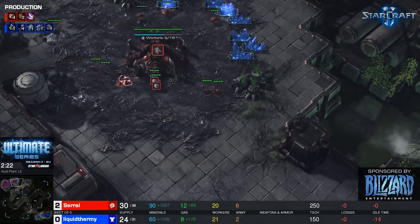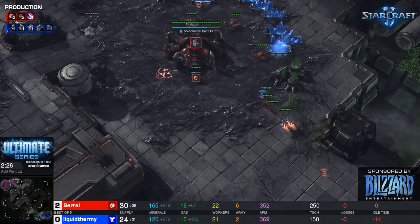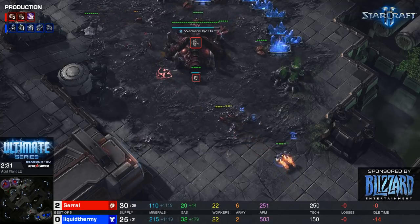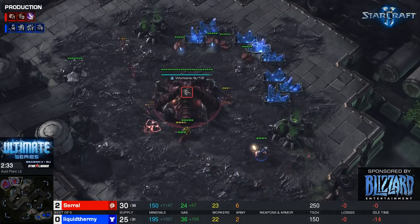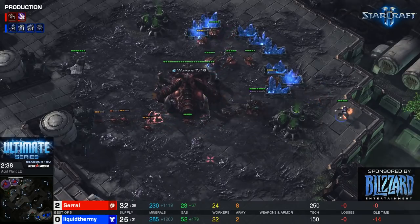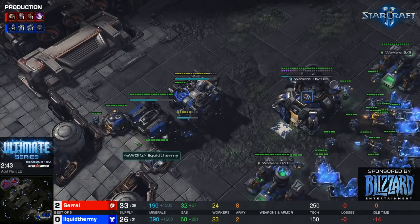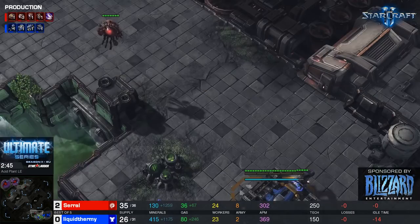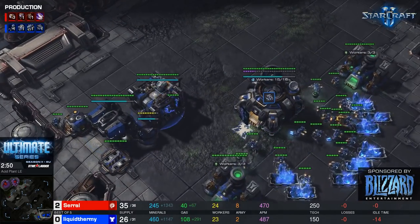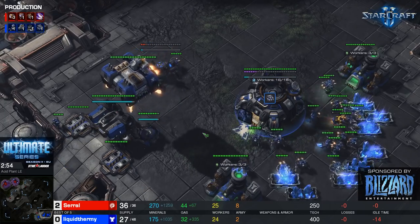A reaper is heading into the natural to scout. uThermal's working away on some units, but I'd be surprised if saril loses a drone to a reaper. Command center on the way — nothing screaming aggression, nothing screaming defense. It's possible we'll see uThermal go mech this game; Acid Plant is not the worst map for mech.